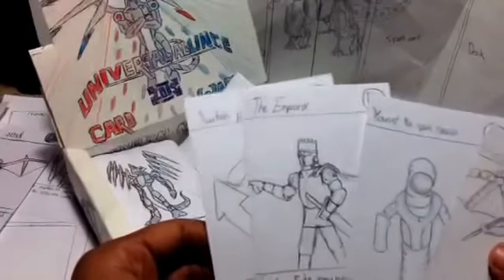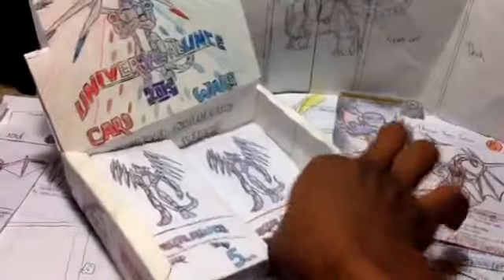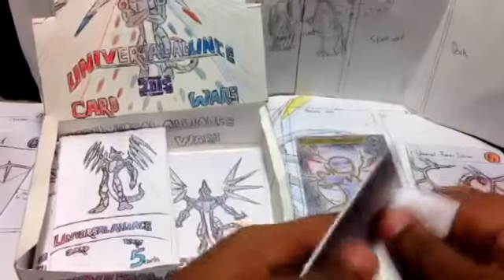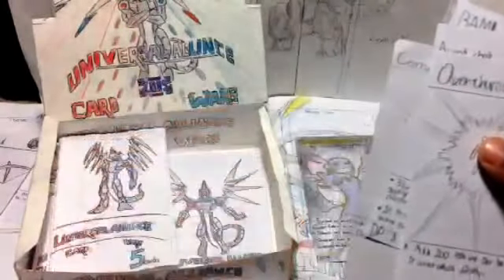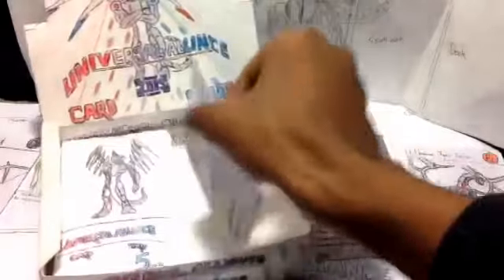Craig the Space Wanderer, Yusuf the Space Healer, The Emperor, and Switch Places. I'm gonna make a deck out of this guy — hopefully you can see him. Two packs left this part. Overcharge, Ancient Chest, Bamby, Corrupt, Revive, and Megalodan.